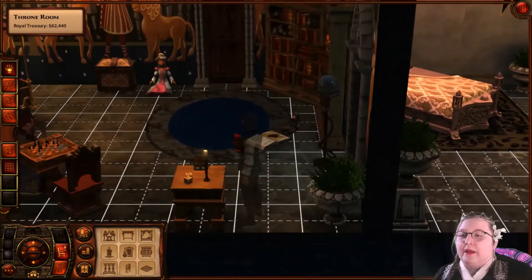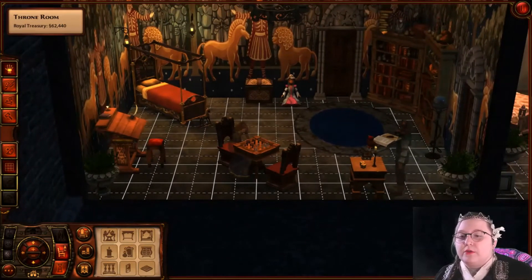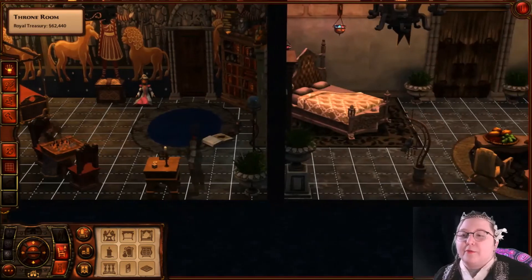I went ahead and prepared ahead for our heir — a nice kind of whimsical children's room. Eventually there is a quest to make an heir, so we'll get there, but we've got room for them ready to go.